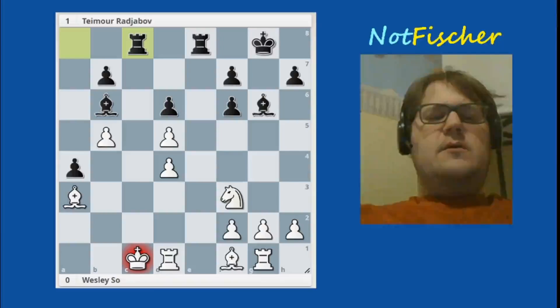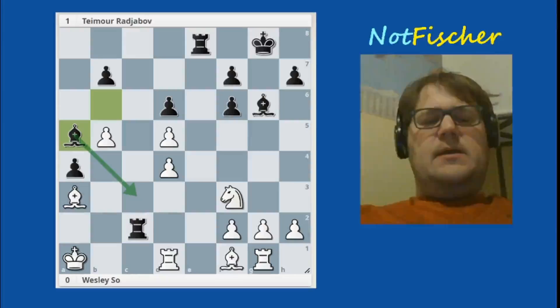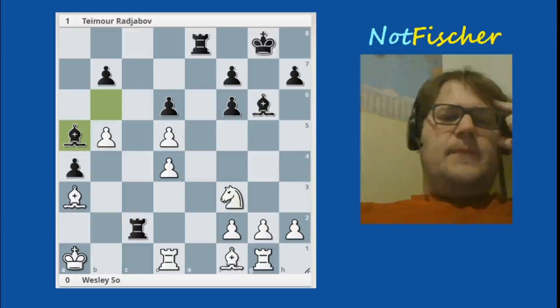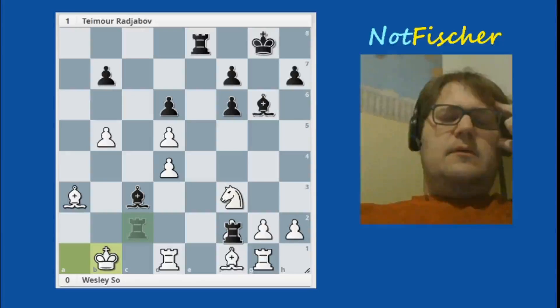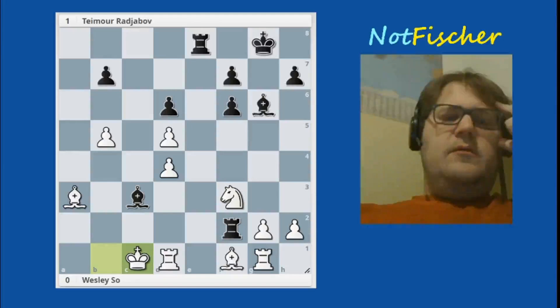What if the king goes to b2 instead of d2? Well, it's not any better — check, and bishop to a5. That bishop is coming here to check the white king, and if it's not going to be mate, there's going to be some loss of material. For example, if white tries bishop to b2, a3, takes, check, check, and check. Look at these bishops just slicing the white king — this is most likely going to lead to mate after rook here. White is not going to survive this.